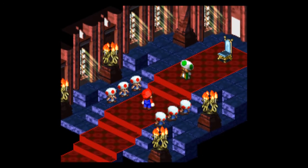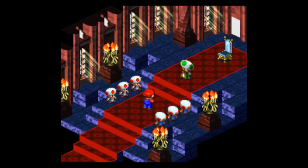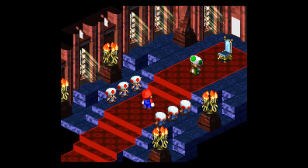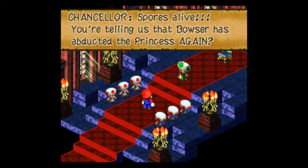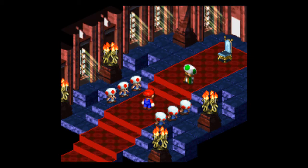Now we're at the chancellor, and Mario is going to tell his story of what happened at the castle — what happened to Peach, Bowser, Smithy, and all the other stuff that's been going on. Mario does it through skits since he can't talk. It's pretty entertaining — it was when I was a kid, and it still is.